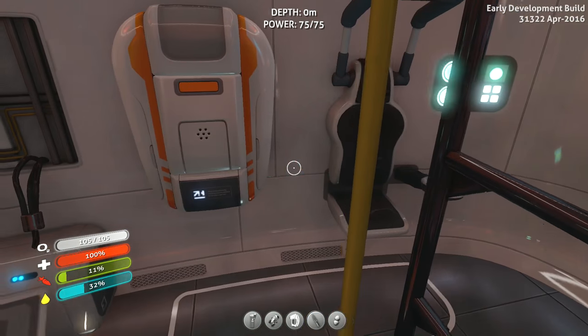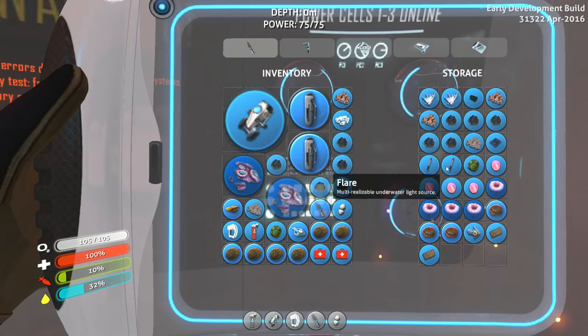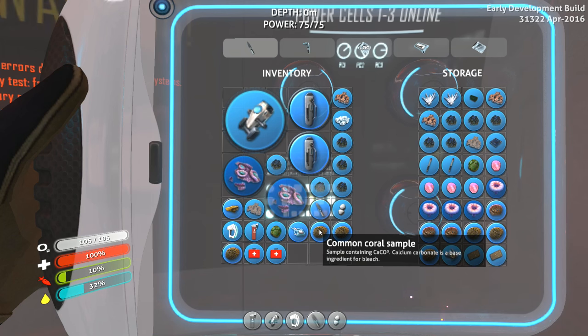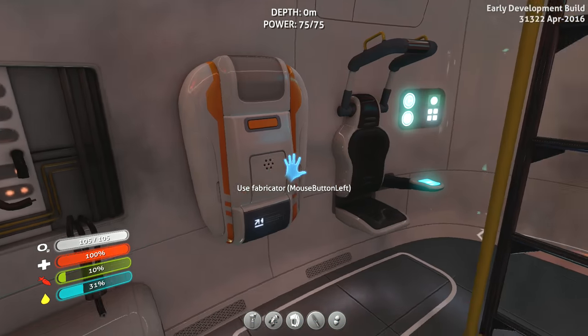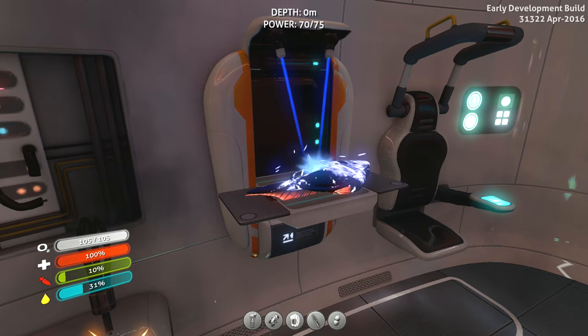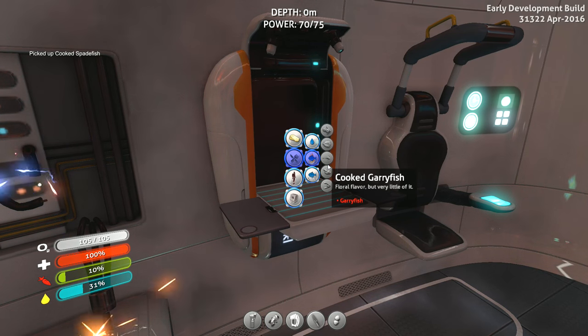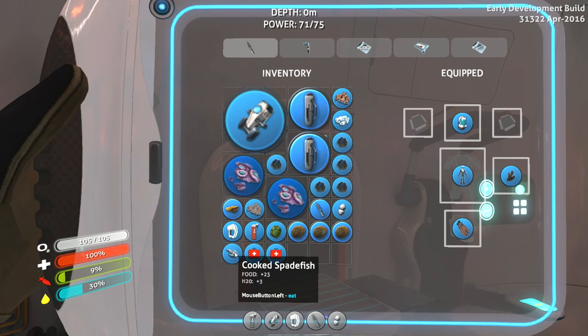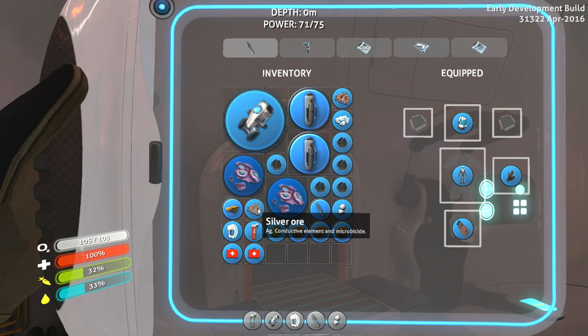Apparently I need to get an aquarium going so I can start getting these things to reproduce, otherwise I might over-harvest this area. Got a few of those spade fish. Starvation imminent — seek calorie intake immediately. All right, let's have a little something to eat. Spade fish — I'm gonna give it a shot. Where's the cooked spade fish? How much? 23 calories. Vital signs stabilizing. That wasn't so bad. Got some silver ore — I don't remember picking that up.